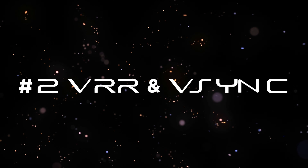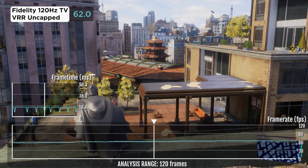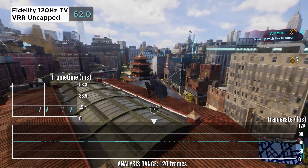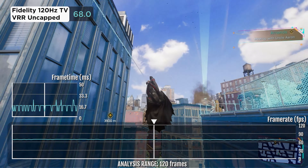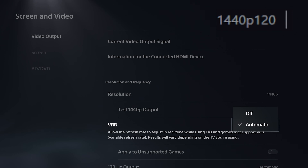Number two: VRR and in-game VSync. Some games allow you to use an unlocked framerate if your TV supports VRR and 120Hz mode. For example, in Spider-Man 2 you could increase performance significantly by using that option, which could result in lower picture quality but improved performance.